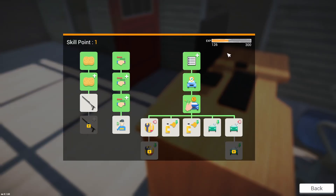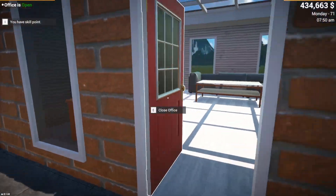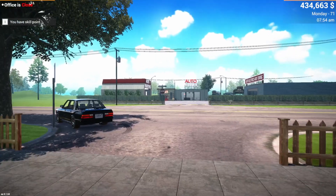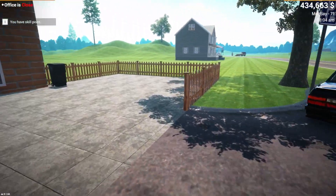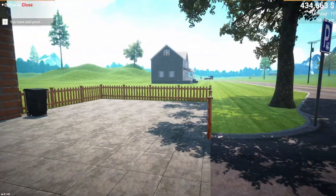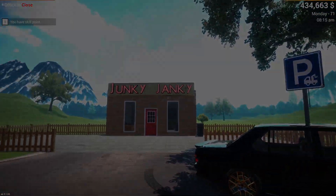How close are we to the next skill point? Still need about 174, so slowly getting there. I do think we finally have more than enough for maybe a Ferrari or Lambo, and we'll actually have enough to paint and fix it and everything else. So next time we'll for sure do that. Then maybe use the profit from that to upgrade our lot, because as we saw it gets a little cramped in here, especially if we try selling more than one or two cars at a time. Like always, thanks for watching and see you next time.